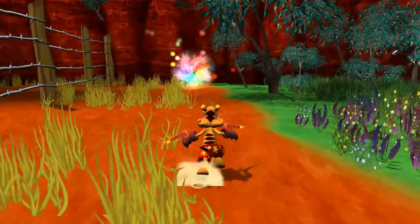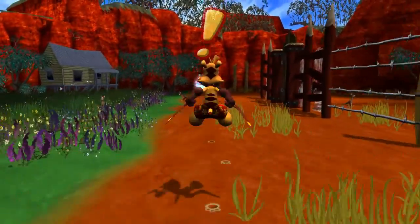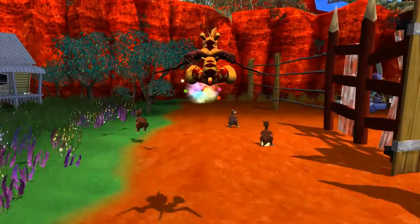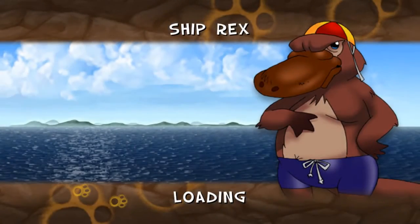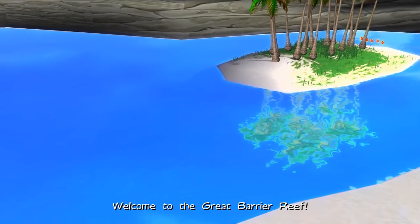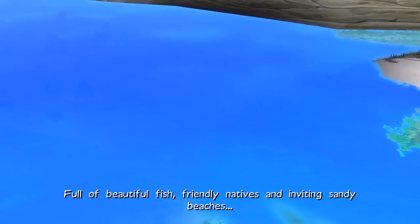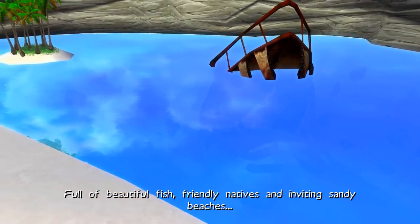This time we are going to Shipwrecks. Not walk in the park, apparently. See, I'm left-handed, and I think they intend you to go right here first — because I'm lefty, I just went to the left and was like, I should probably be going to the right. Welcome to the Great Barrier Reef, full of beautiful fish, friendly natives, and inviting sandy beaches.